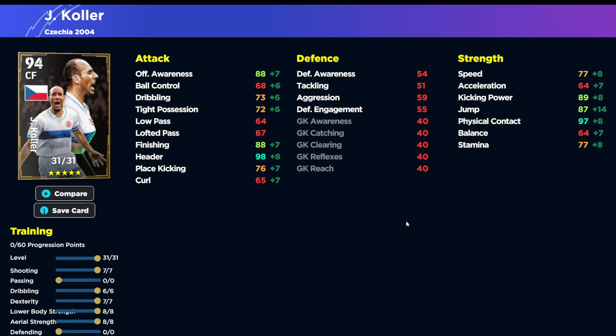I'll probably give him one touch pass to use as my target man and knock down balls - he's unbelievable for positioning. For the build, I'm going dexterity to seven, lower body strength and aerial strength to eight apiece, then shooting seven and dribbling six. No matter what you do, you're not going to get acceleration and balance on this guy - what you need is physical contact and aerial ability. He's literally a hammer to a nail. With the manager boost, that gives 90 finishing, 90 attacking awareness, dribbling at 75, ball control at 70, and tight possession at 74.